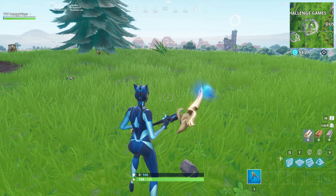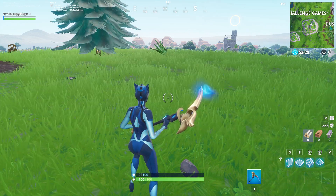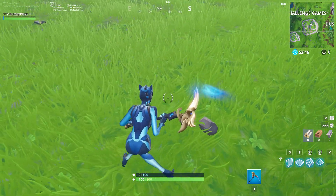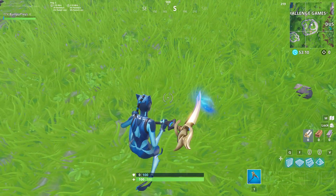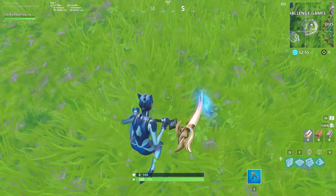So I'm currently in a game, as you guys can see, and this is what the Virtue Harvesting Tool looks like in the hands of the Blue Lynx outfit. I really do like the combination between these two items. I love how the flame from the pickaxe actually matches the color of the skin, and I also really love the gold color that is on the pickaxe.